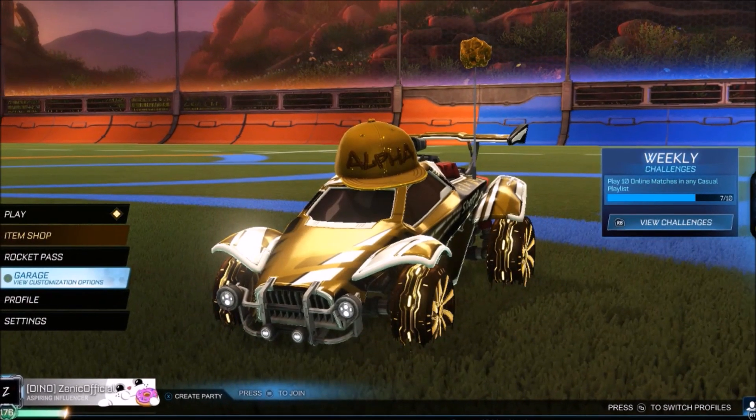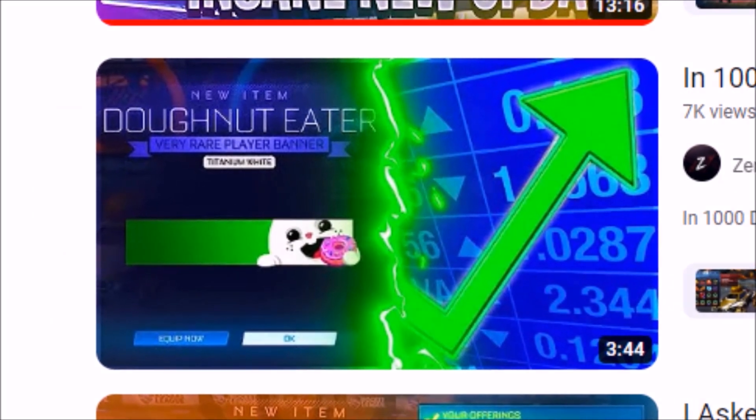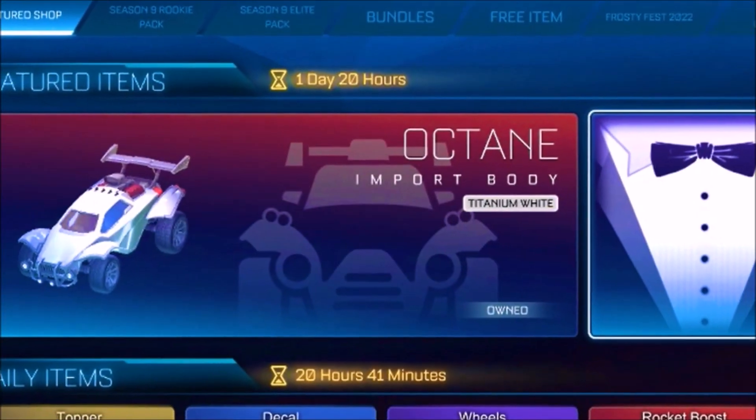Welcome back to the channel. A while ago I made a video about my White Donut Eater — it's a banner I got back in 2017 and I've had it ever since. I don't even understand what's going on. I know it's rare, but more than a White Octane? What is happening?